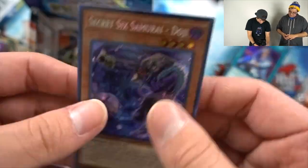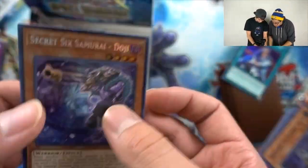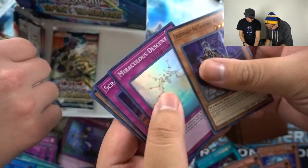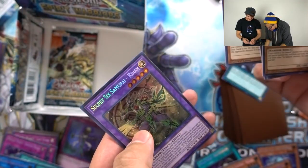Steady Hands. Secret Doji — don't rip it! That's your money. Descent, Statue, Honest, Free Hand.